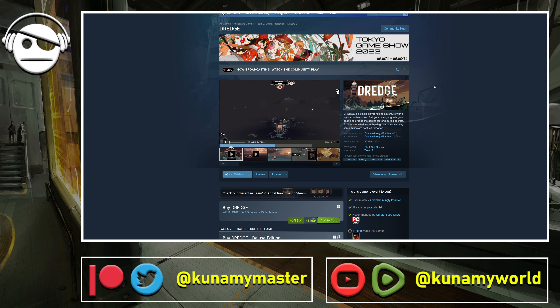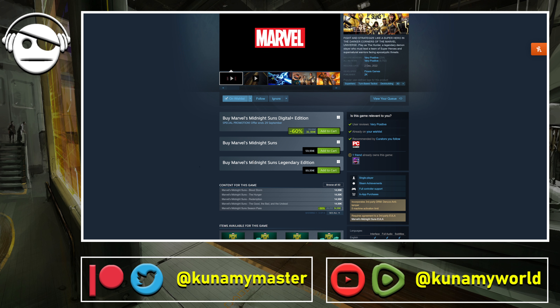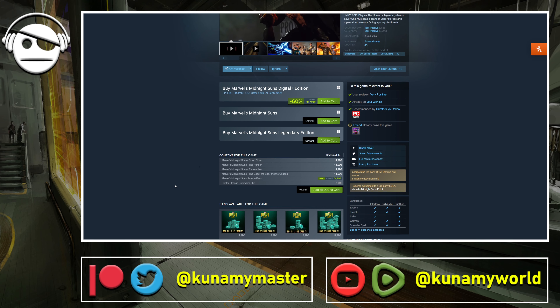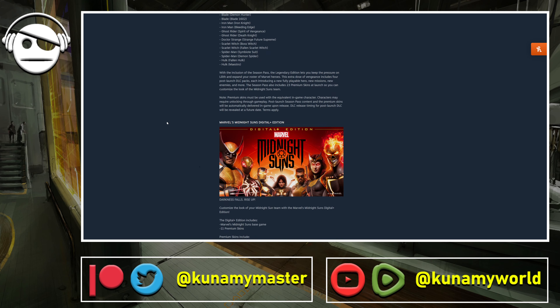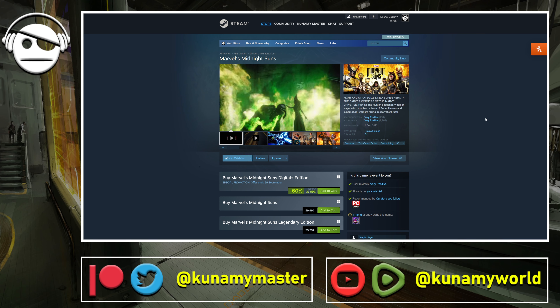The story in Dredge ends very well from what I've read. Lastly, Marvel's Midnight Suns is on sale until the 29th at 60% off — the Legendary Edition. I'm still not sure if the Digital Plus edition includes the DLC characters. I assume it does since it's around 79-80 dollars. The included characters are Venom, Deadpool, and one more I'm forgetting. I assume it also has the extra skins.